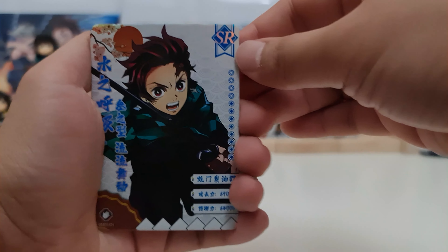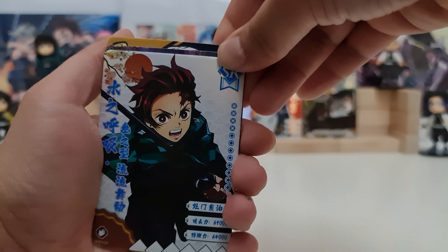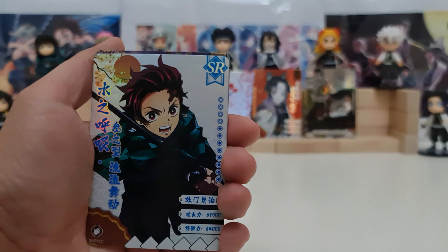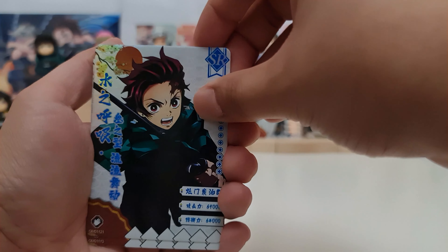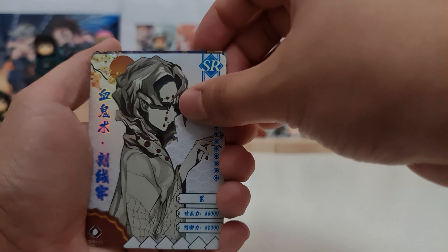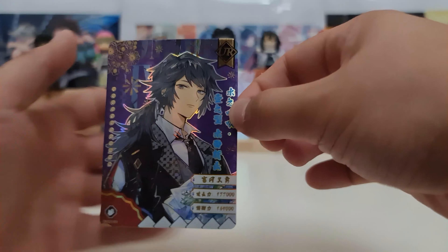The artworks on this card set are amazing. Promo card — it's Tengen. We have Tanjiro SR, Tanjiro SR — a duplicate Tanjiro SR. We have Rui, Lower Moon 5 SR. And our hit — we have UR Giyu!